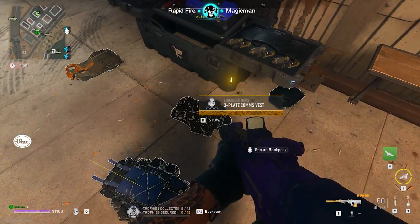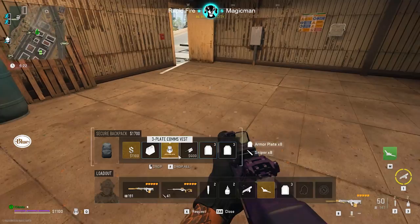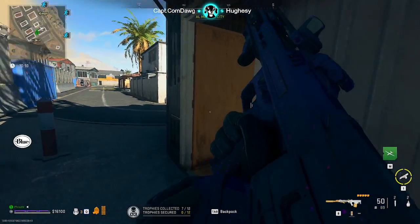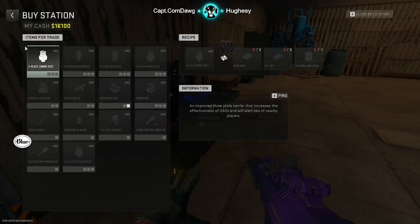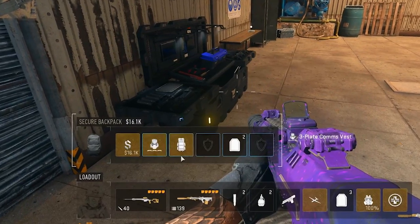When it comes to the new gear, if I'm playing Almazra or Ashika Island, I gravitate towards the comms vest and the secure backpack, with a backup comms vest and secure backpack in the bag, so when I die I instantly am re-kitted with the same exact loadout. The new secure bag is nuts.